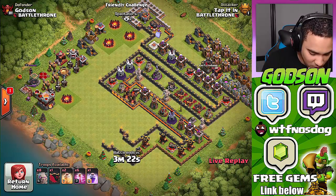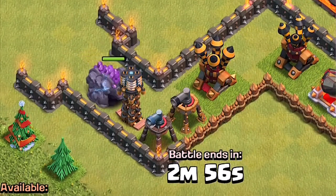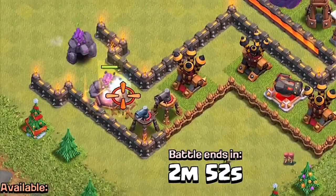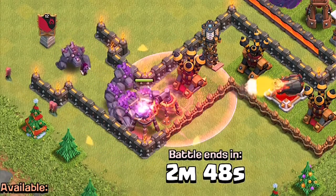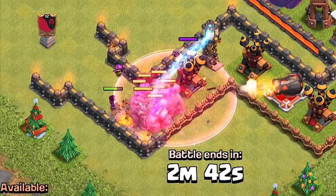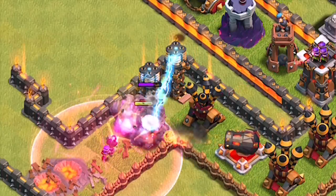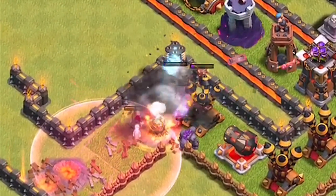Here we go — this guy's using all golems again. What is this? He's using rage spells now, and he still has heal spells. That's not good, that's not gonna work. Will anybody beat this base? I don't think anyone can. You really need freeze spells — it's just not gonna work.